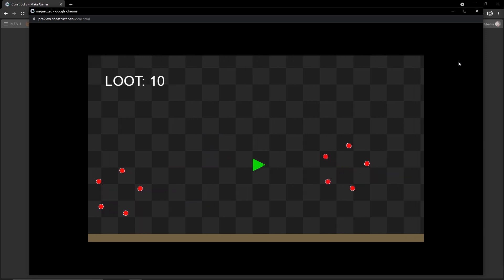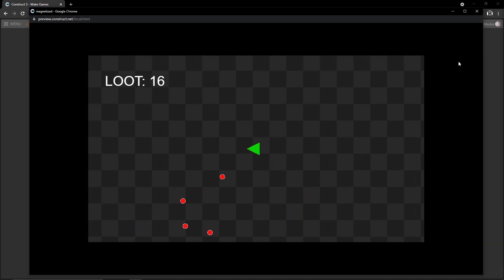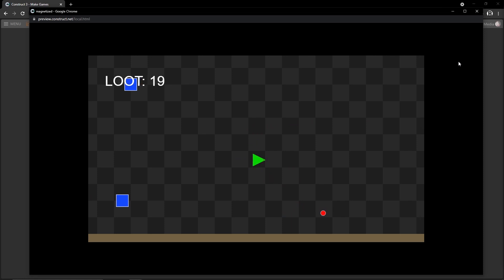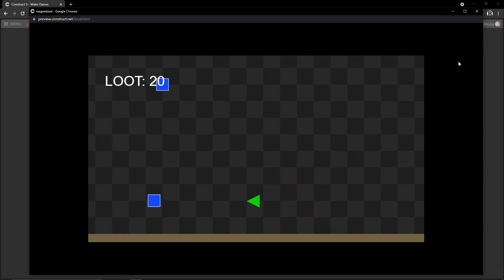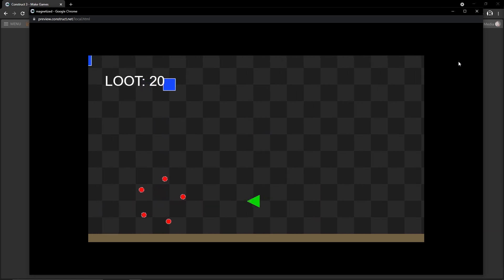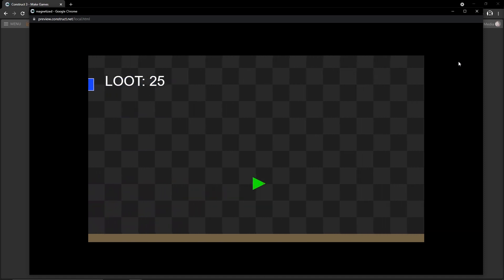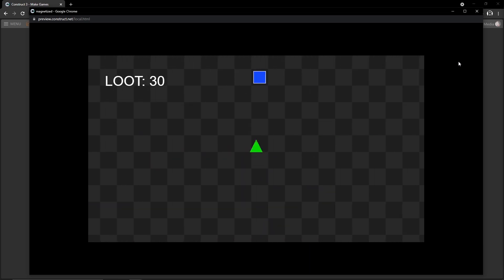The second feature is that if we get close enough, the loot magnetizes to our player from any direction, from anywhere on the screen. As soon as we get into that range it automatically magnetizes to our player, and it's fast enough that the player cannot outrun it — it eventually catches up. That is the neat little feature we are going to create today.